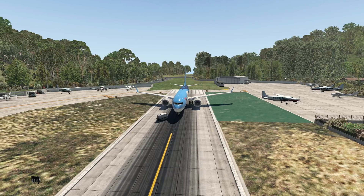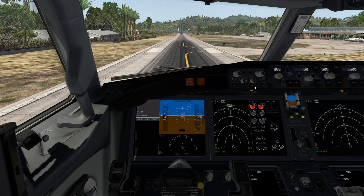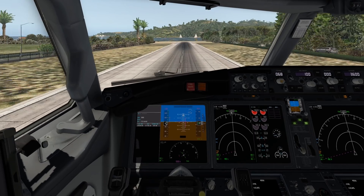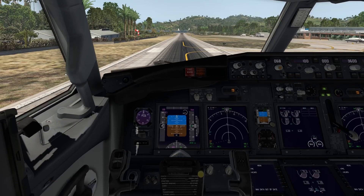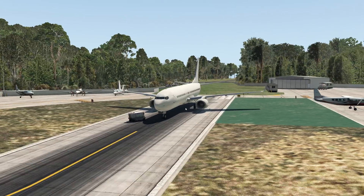Now we are at Saint Barthélemy island airport. Let's go ahead and take off with flaps — full power! Yeah, this thing accelerates pretty fast and is able to take off from here.